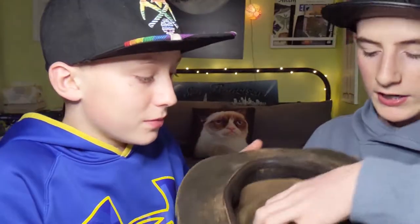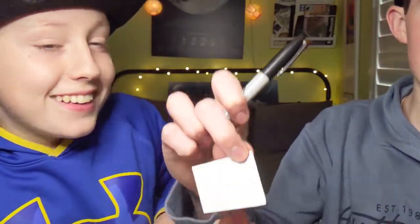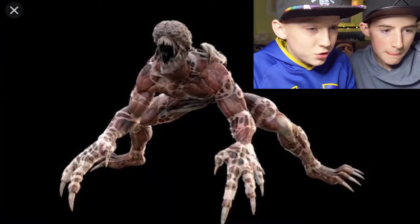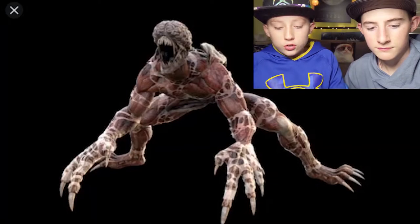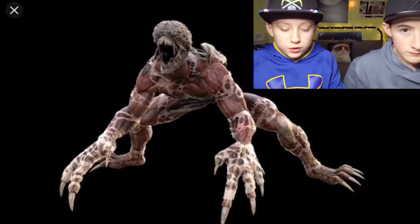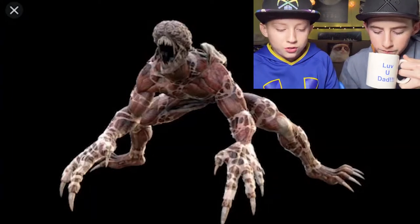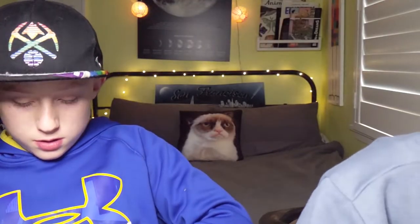We're drawing with Sharpies, not paintbrushes. You shake the hat, close your eyes, and grab one. The Licker — Resident Evil 2! This is the picture we're going to try to draw, and we have a two-minute timer. After the two minutes, that's our final drawing. The Licker is gonna be hard to draw. Paper ready? Okay, boys and girls — three, two, one, go! Ten seconds left!